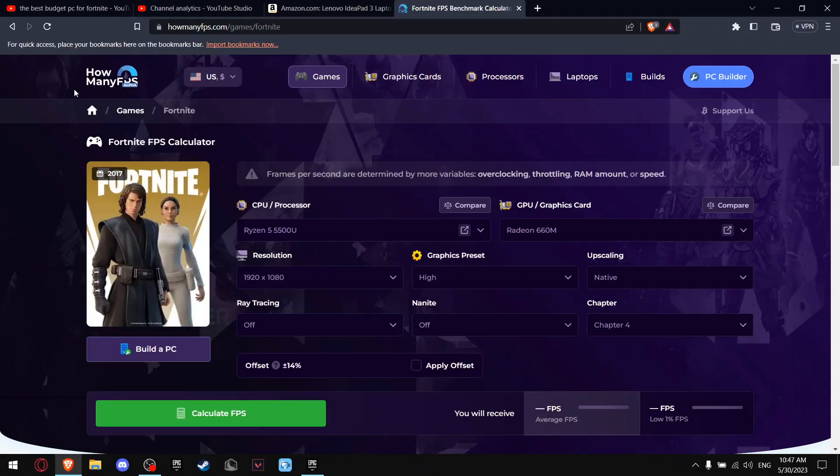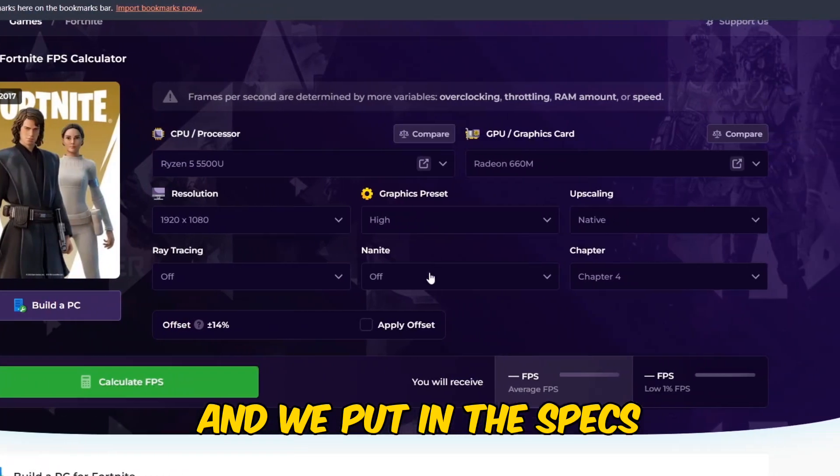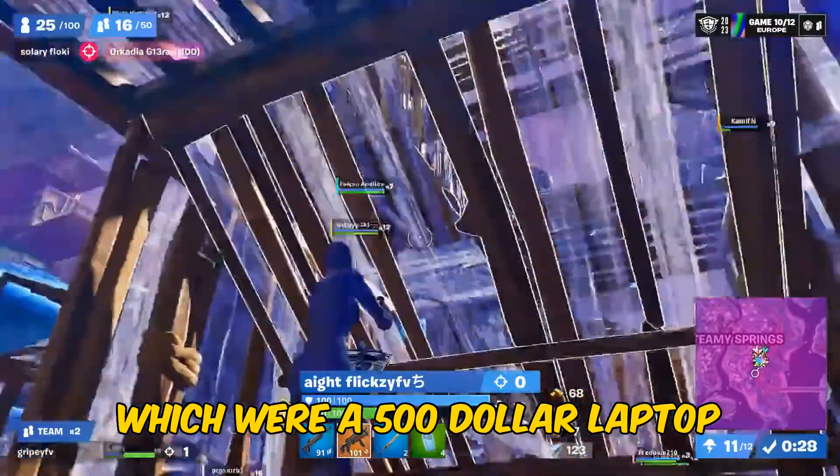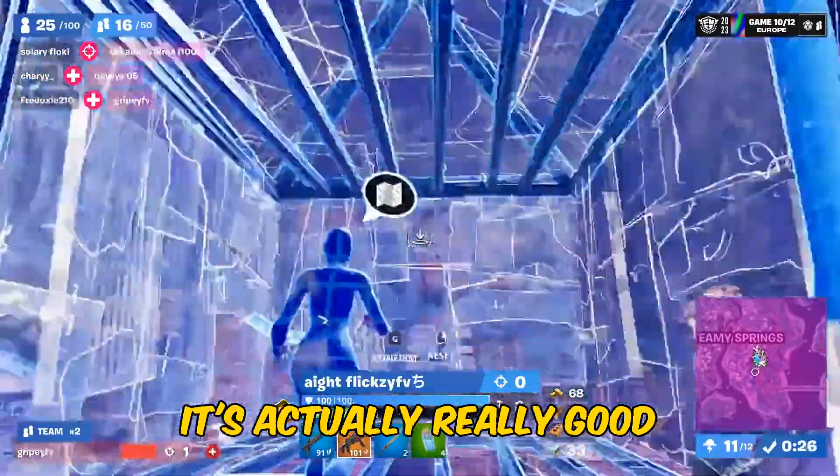So if we go on the website called How Many FPS and we put in the specs, as you can see, it can get an average of 43 FPS, which for a $500 laptop is actually really good.